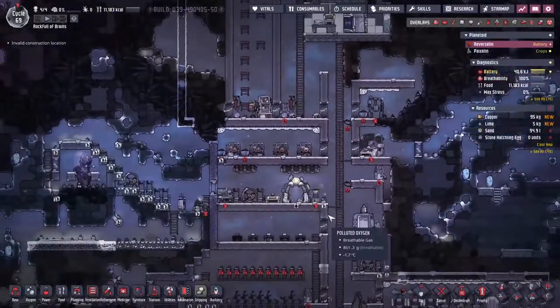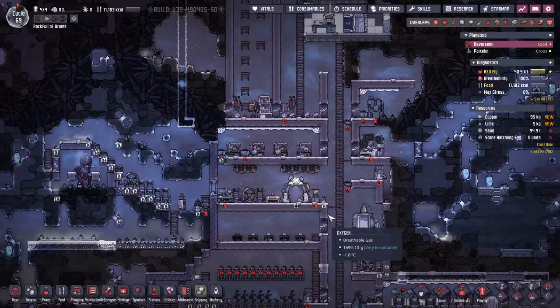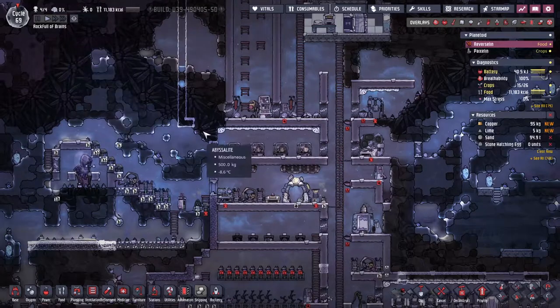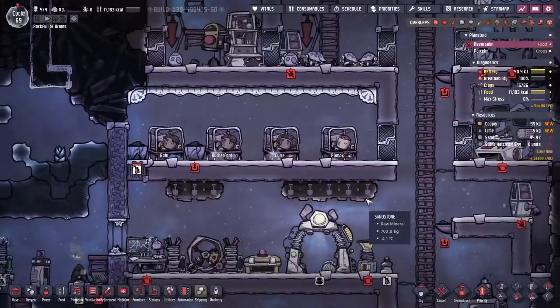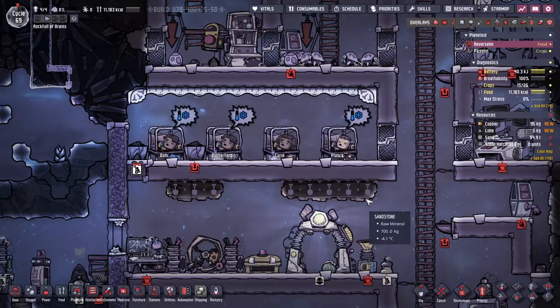Hey guys and welcome back to Oxygen Not Included, Clay's amazing space colony simulator extraordinaire! My name is Twitchy and we are playing the Spaced Out DLC. We're in a rock full of brains - that's right, we have got a rock full of scientists here, all currently partaking in the synchronized snoring competition. I think these guys are training hard, training well. They may have a chance this year of winning the universe challenge ships.